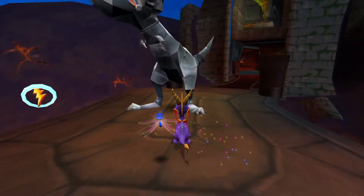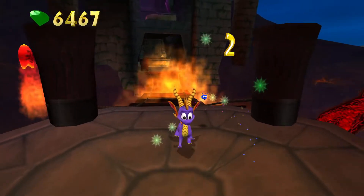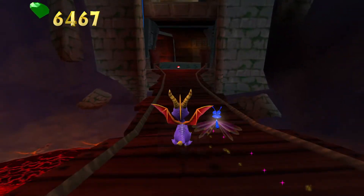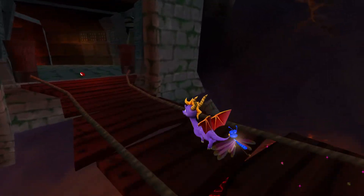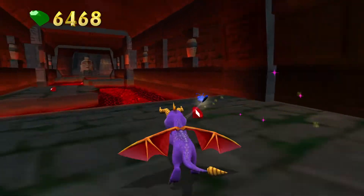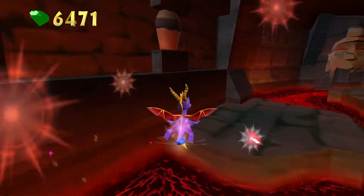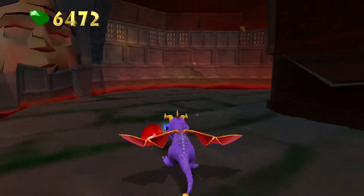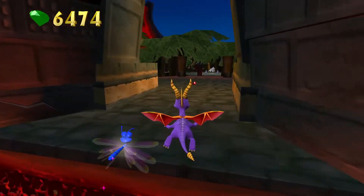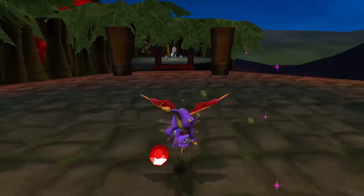Wrong breath, wrong breath, wrong breath. I don't think ice is going to deal with a metal dino like that. And these bridges — you'd think they collapse, but they actually do not. That would actually be a nice touch. There might be another bridge in this level that actually collapses. I'm sure I remember a collapsing bridge. It's been so long since I actually played this game.